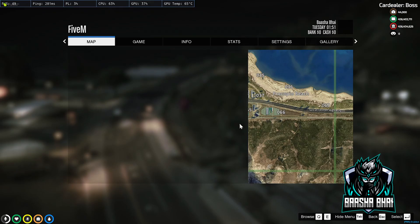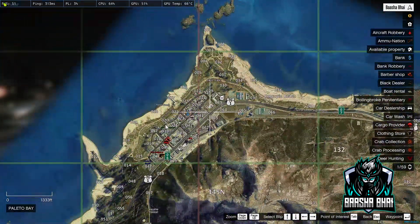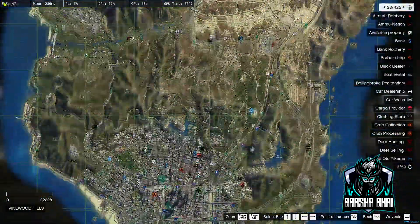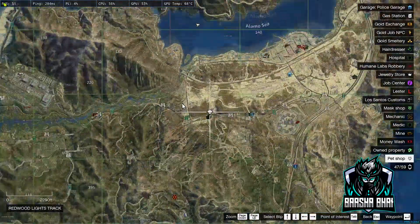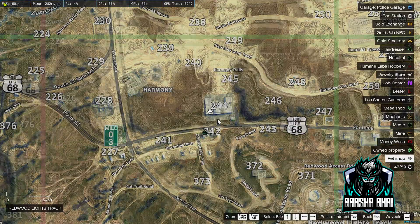You can buy almost every house in the city — there are 425 houses that you can buy and the interior is so beautiful. Also the pet shop — everybody already knows about it because I made a video on it.